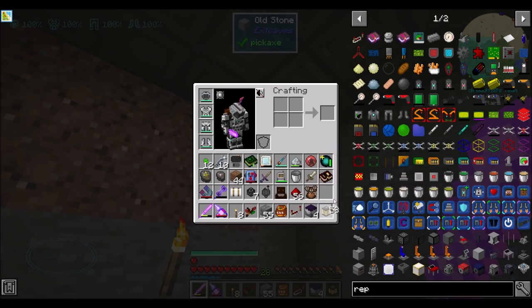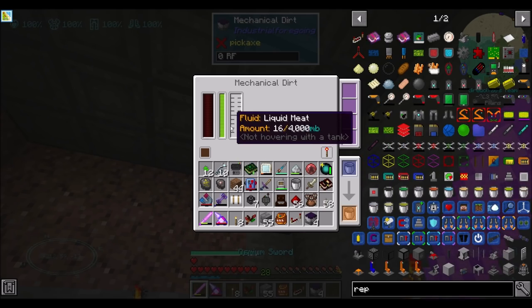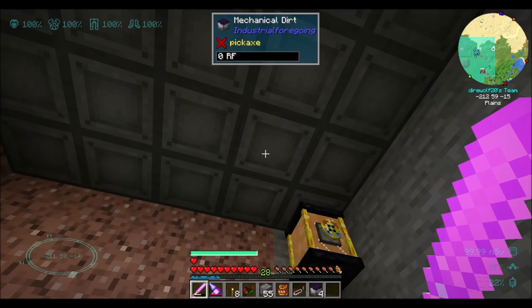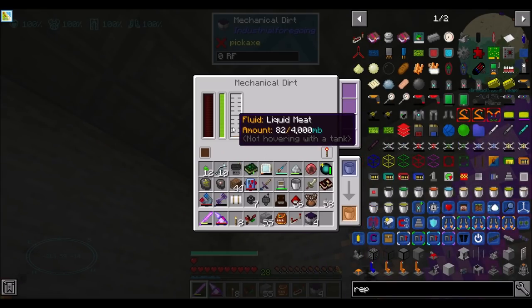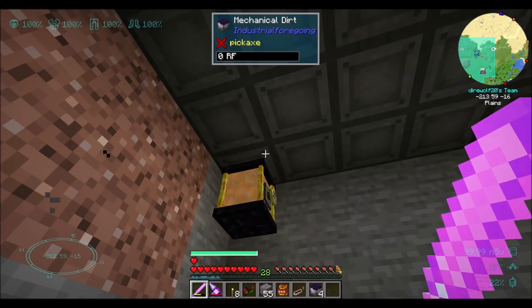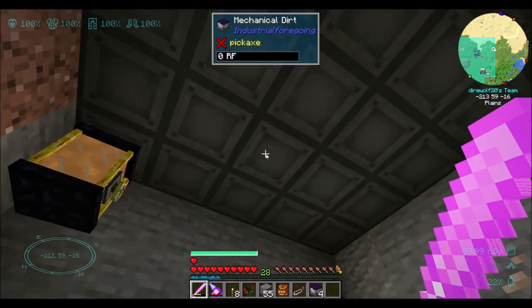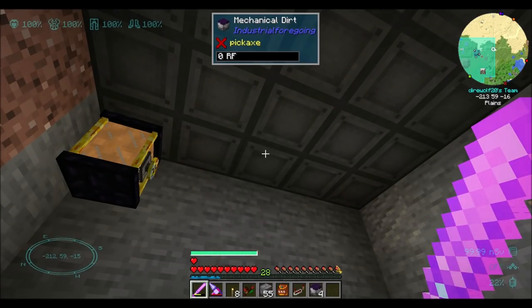So I should be able to just pop this here and hit that, and it should fill up with liquid meat — yes. And everybody else seems to be getting liquid meat too. I guess the one it's connected to fills up the fastest, and then it's probably putting some in here, and this one's putting some in here, propagating across all the other mechanical dirts — which is cool.